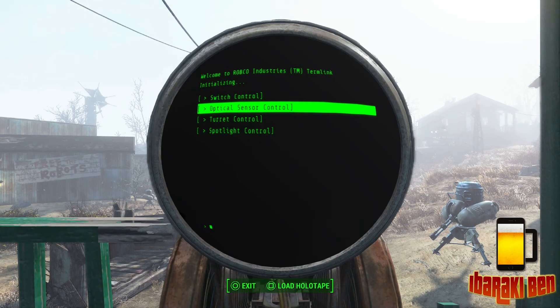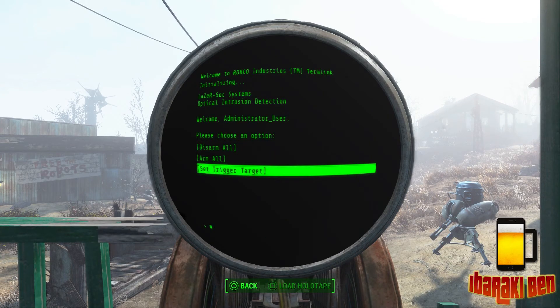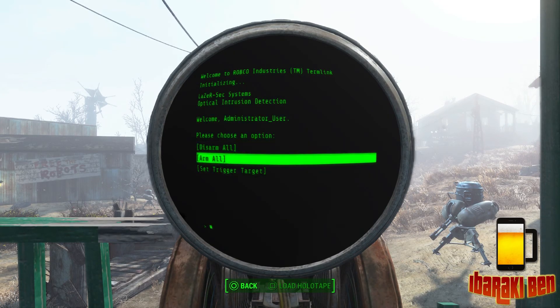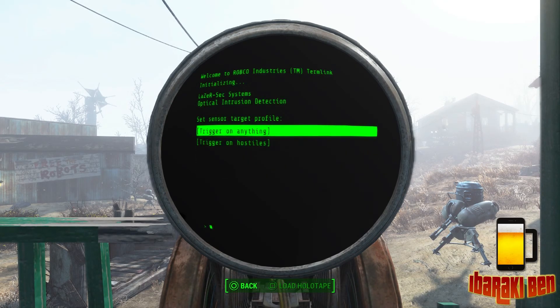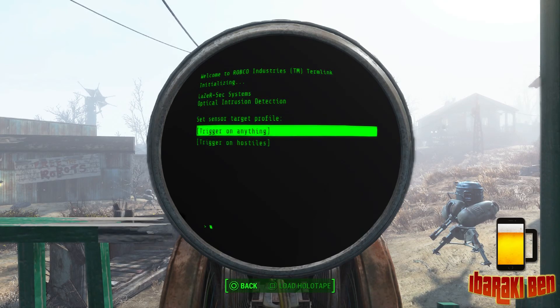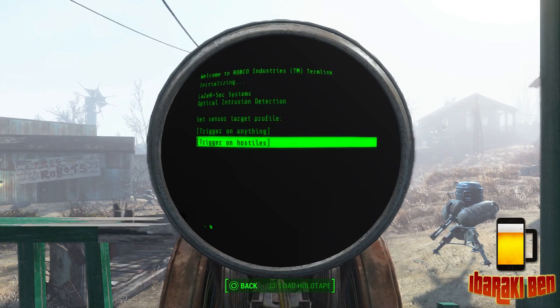You've also got Optical Sensor Control, which is your tripwire. You can set this to disarm all, arm all, or set trigger target. Once it's been used you have to arm it again. When you set your trigger target, it can activate on anything that passes through or on hostiles only — meaning raiders, beasts, or anything hostile. If you set it to trigger on anything, it's going to attack your own settlers, companions, or even yourself if you walk through it.